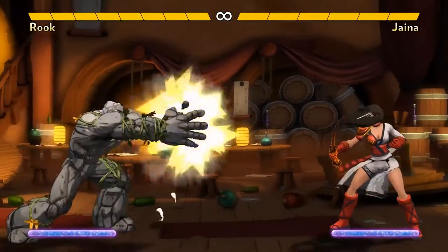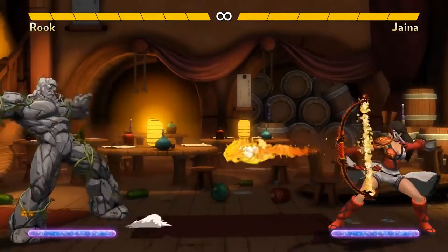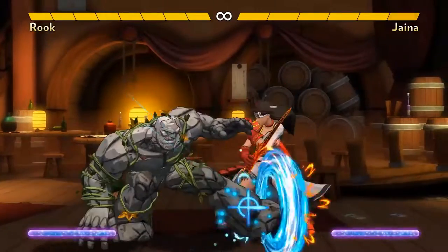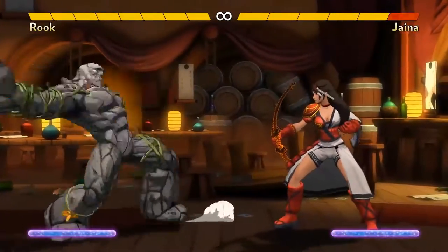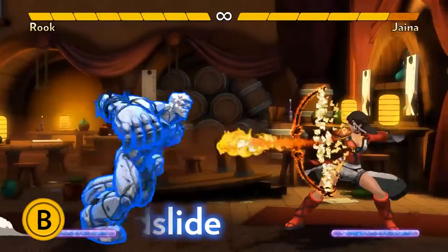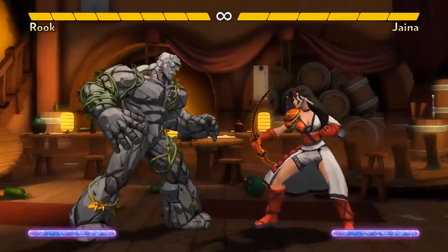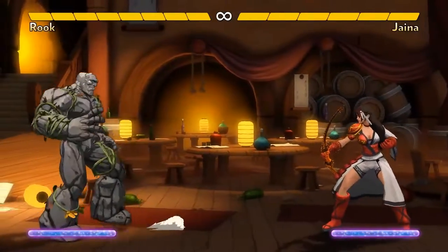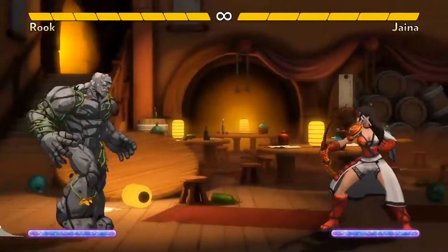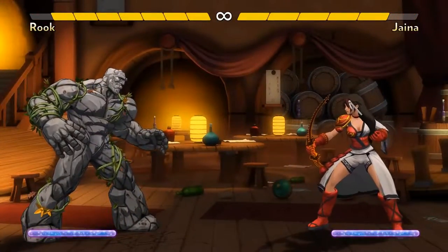Rook's other normal attack is Thunderclap. It has a full-screen vacuum effect that sucks opponents towards him, even if it whiffs, and even if they're jumping. It also has a big hitbox and it can destroy projectiles. He can use it to avoid taking block damage during his approach. Rook's normal attacks can even deal block damage because he's just that strong. Rook's other ground special is Landslide, an armored punch that leaps forward — it can take one hit and still keep going, so it can punch through various attacks and projectiles. Landslide is especially useful if you cancel your Thunderclap into it. Thunderclap can cancel to your B and C specials on hit or block, even if the hit is just destroying a projectile.